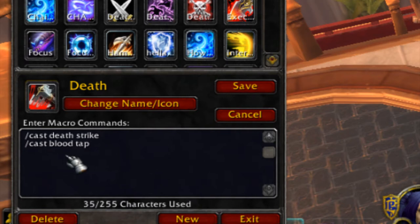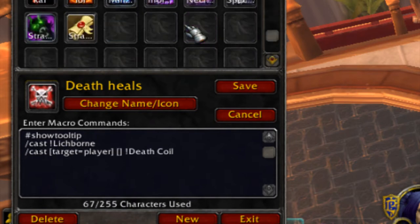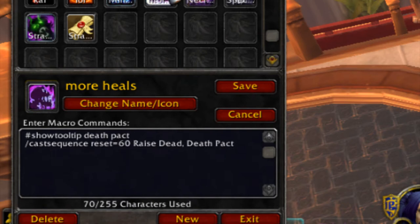My Lichborne macro allows me to heal myself with Lichborne. Finally, my Death Pact and Raise Dead macro will raise dead and then death pact for you — though I'm not currently using Death Pact. Those are all my macros.